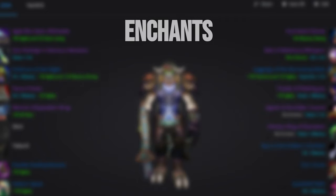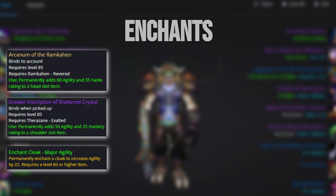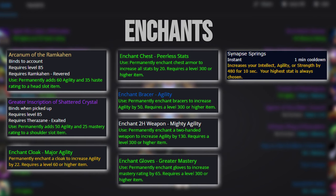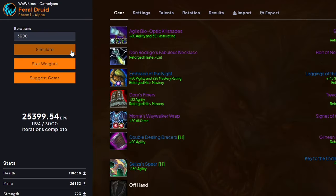For enchants, I would go with 60 agility and 25 haste on head, 50 agility and 25 mastery on shoulders, 22 agility on cloak, 20 all stats on chest, 50 agility on bracers, 130 agility on staff, 65 mastery and the agility on-use from engineering on gloves, 145 stamina and 55 agility on legs, and 35 agility on boots. Feel free to swap around some enchants if you need more survivability. This set sims around 25k DPS while in cat form, assuming you're playing a hybrid spec, so it'll definitely make you pull your weight in the DPS department.